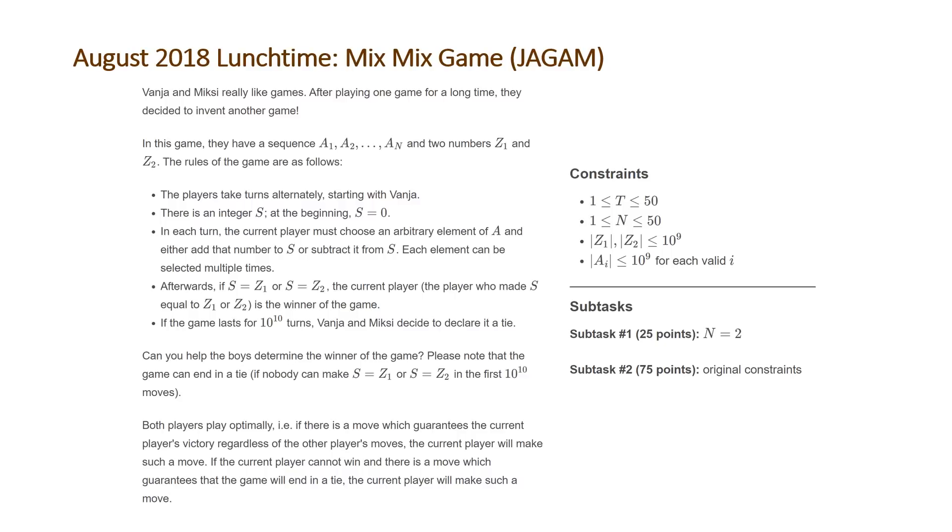So a lot in that problem statement. Note to the right here we have constraints and subtasks. The number of test cases T is going to be between 1 and 50. The number of values from A1 to An is going to be between 1 and 50 as well. Z1 and Z2 are going to be less than 10 to the 9 in absolute value, and the values in A are going to be less than 10 to the 9. We have two subtasks: solving for N equal to 2 gets 25 points, and the original constraints get full points.